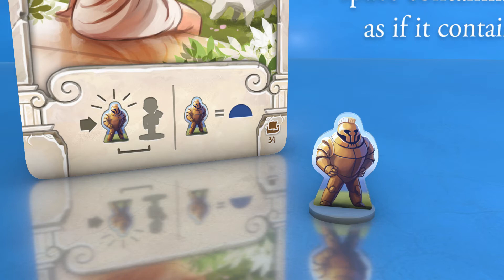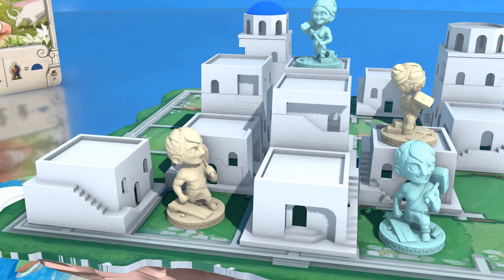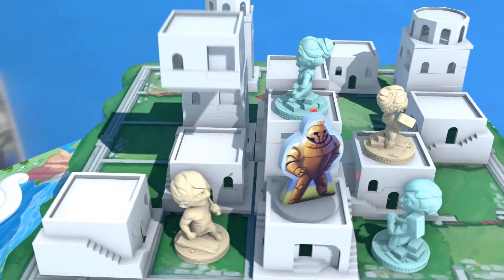Let Talus guard what you normally can't. After moving and building with one of your Europa's workers, they can summon Talus to protect themselves from opponents. Talus cannot be moved to or built on, so is good at getting in your opponent's way.